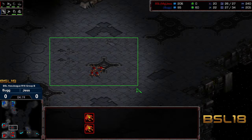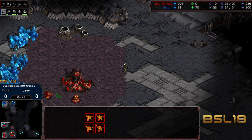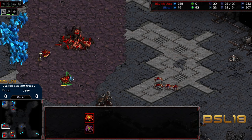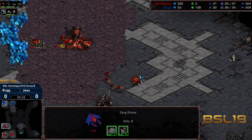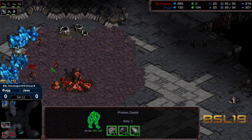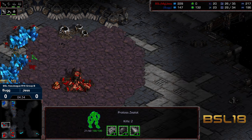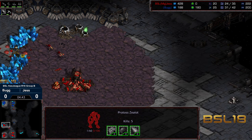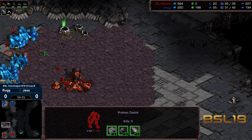A zealot is going to be able to peek into the 9 o'clock, might be able to get some economic disruption. We got 4 zerglings potentially to engage that pretty rapidly. Let's see how well Jess reacts. Jess takes a drone hit, another drone takes a hit — so at least a drone kill, which is benefit to Bug. The zerglings doing the zealot trade-around. The zealot actually gets 5 kills here, very worthwhile before getting killed. But plus one weapons up, the cybernetics core is up.